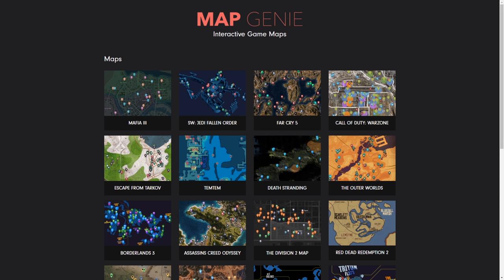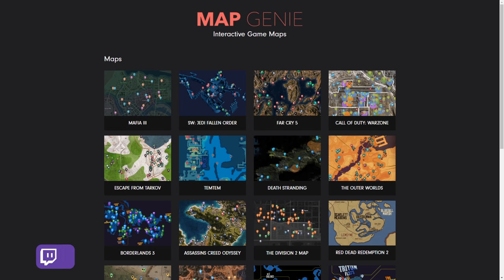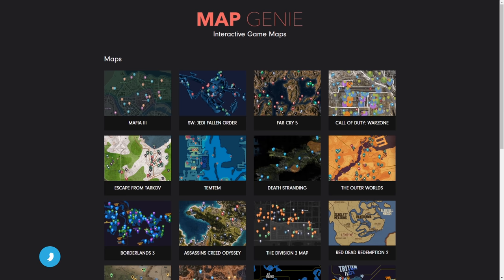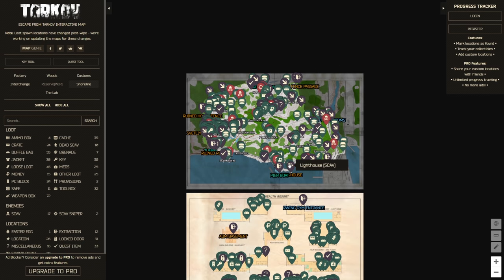I was pretty sure of all the lootable areas in pier, but just to double-check I looked at a website called Map Genie — one of my new favorite websites. If you ever need to find out anything about maps in Escape from Tarkov, I heard about it from my boy Jesse Kazam who also does YouTube content. I think it's one of the best websites for map breakdowns, not only in Tarkov but many games.